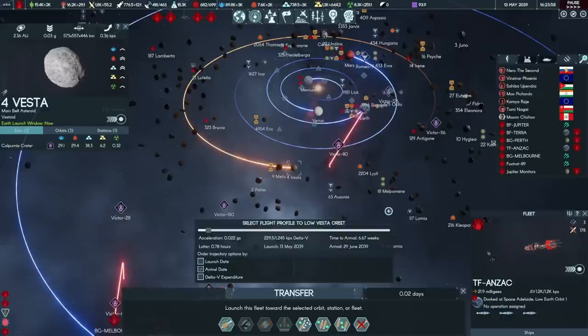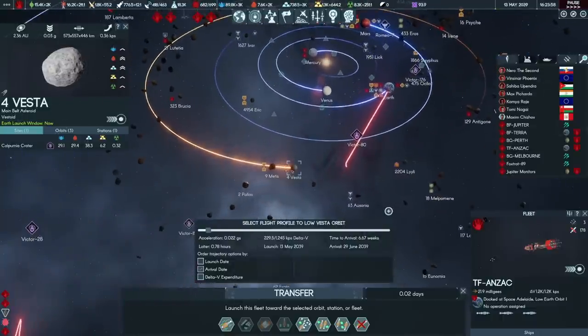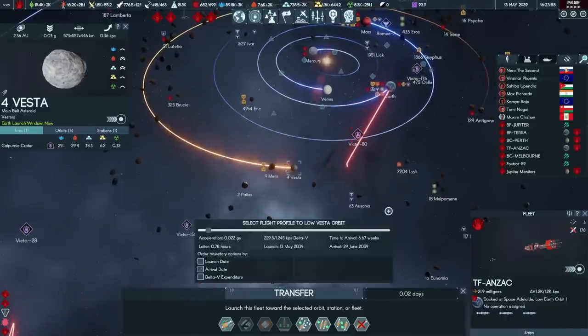The ANZACs are back and refreshed, reloaded — on their way now to 4 Vesta to take out the base there, then we'll repeat the process for Endina. I'm considering building another ANZAC-style fleet of raiding force marines designed to hit undefended bases. I'm timing this so Victor 80 should not be there when we arrive — but if it is, Victor 80 is welcome to attempt to intercept. The ANZACs will have more than enough KPS to evade and continue their mission.